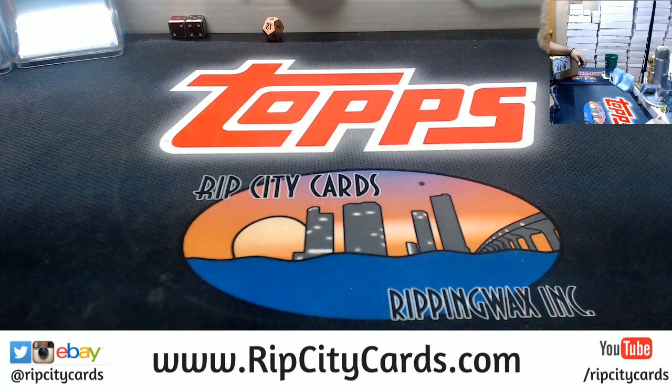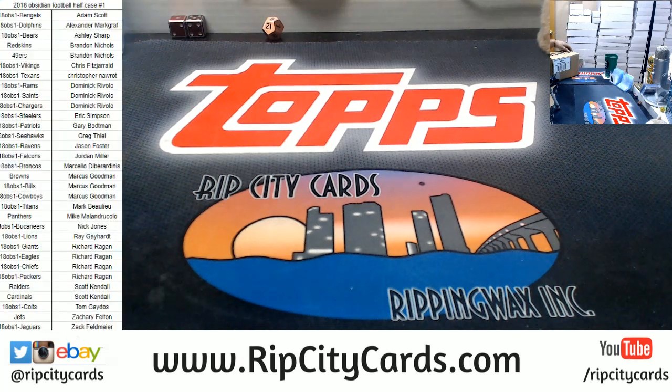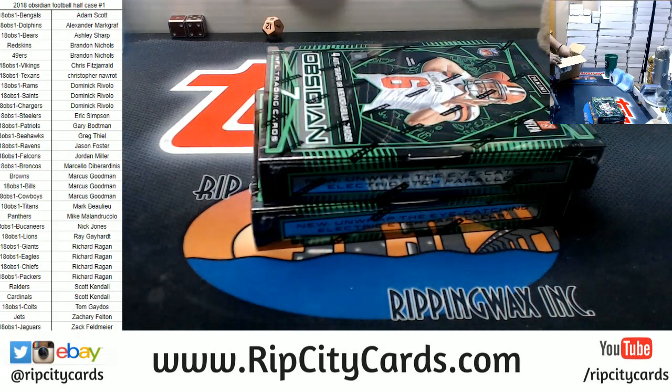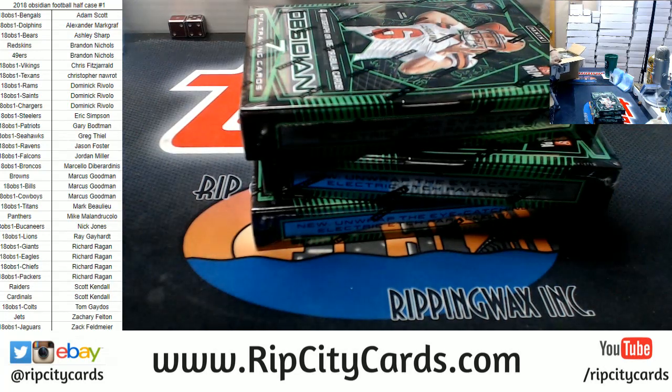While you guys go ahead and send those payments, thank you for helping me fill that so quickly. I already have number three — PYT number three of Obsidian, which is a brand new case at $20,000, and the second half of that case at $23,000. Very nice. So let's go ahead and get this one started. Make your requests now or forever hold your peace. Everybody knows Cardboard Moses Mojo is strongest at the beginning, so make those requests now. I already know Chris Fitz wants an Adam Thielen autograph.